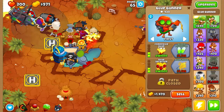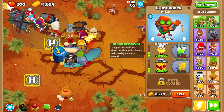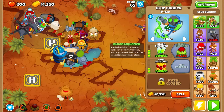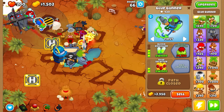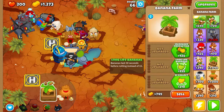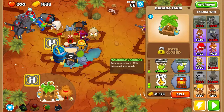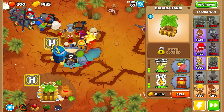We are going to upgrade the fast monkey as well as the shooter. The glue gunner is very useful, we are going to upgrade it also. We'll place a banana farm - we are going to make cash along the way as we progress through rounds. It's going to get hard to make money with the big balloons giving less cash. Let's upgrade the banana farm.